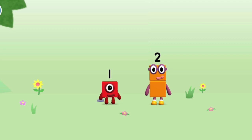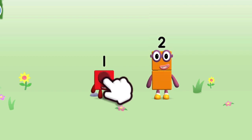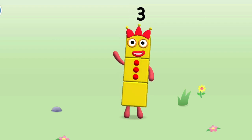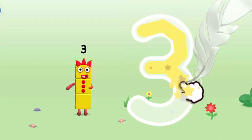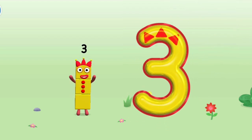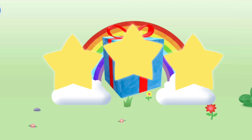You're about to meet Number Block Three. Can you add one to two and make Number Block Three? Drag Number Block One! This is Number Block Three — this Number Block is made up of three blocks. I am three, look at me! Make a curve just like me, then one more and you've got three. Well done, you've unlocked a sticker — which sticker will you choose?